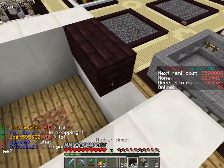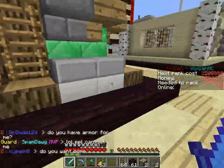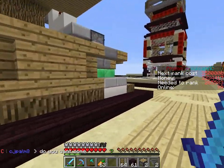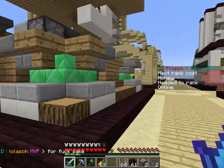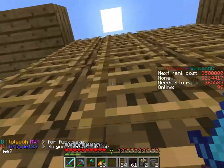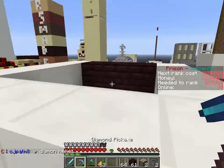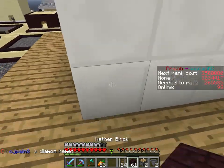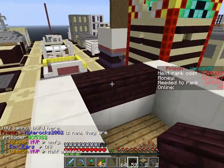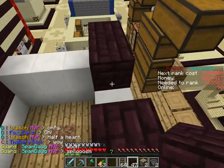As soon as I got the oak wood, I redid my plot so now it's looking a lot better. The only blocks you could use for building before were like my least favorite blocks, so as soon as we could get oak wood I jumped on that and got like a few stacks of it while I was farming the apples.